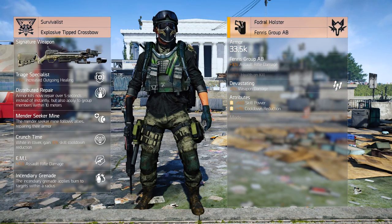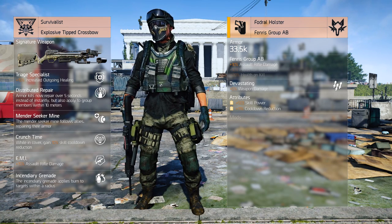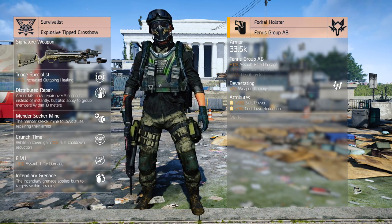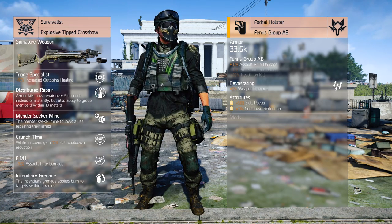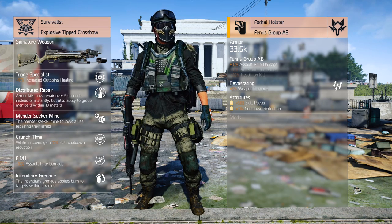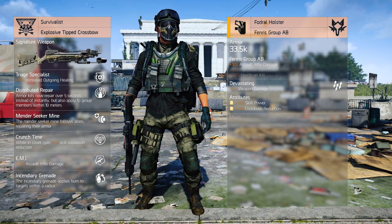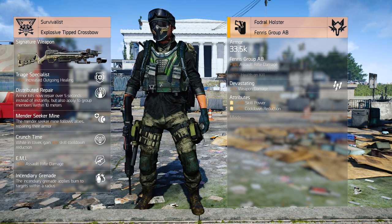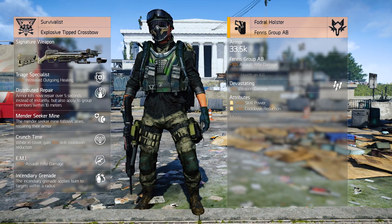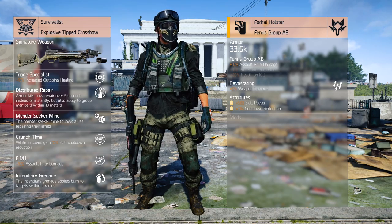The holster is quite interesting as it boosts both our DPS and skill power without holding back the build in other ways. We'll select the Photo Roll Holster from Fenrir's Group AB, and for its talent we're selecting Devastating. Although the holster can roll an active offensive talent, it can't roll any proper ones, so we'll roll a common one. Its attributes can both be offensive, defensive or utility — with our build, we'll roll cooldown reduction and skill power. No mods are available on this holster.